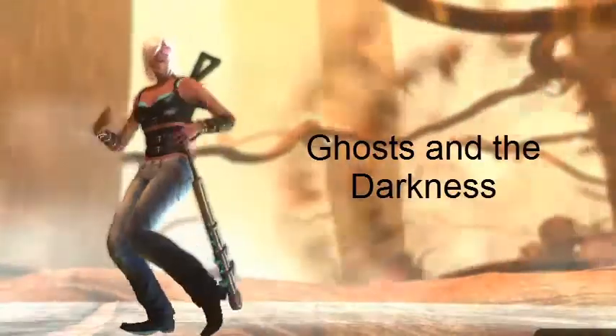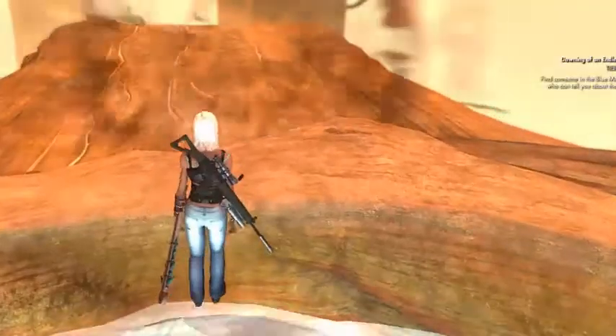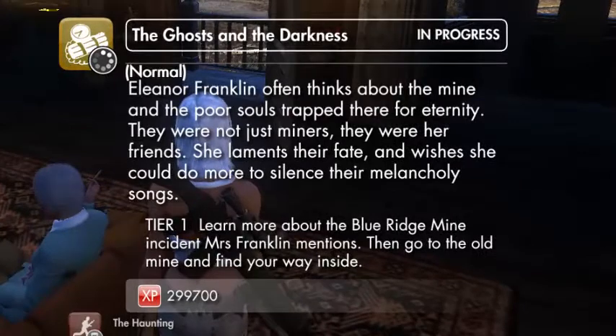Hey guys, this walkthrough is for The Ghost in the Darkness, which you pick up from Eleanor Franklin. This is more or less a quest where she misses stuff from the mine and she wants you to go and find out what happened.